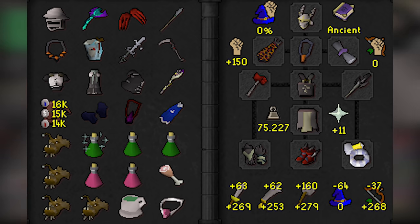Before you enter the raid, you want to pre-pot a Divine Ranging and Divine Super Combat, eat a shark to restore your health, then eat an anglerfish, and finally use an Imbued Heart to boost your magic. The heart is really important for the two freezers. When forming the party at the board, you typically want the South Mage to form the party, as Maiden will prioritize attacking people in the team top to bottom, allowing the mage to run in and tank and heal back hits with their Blood Barrage.